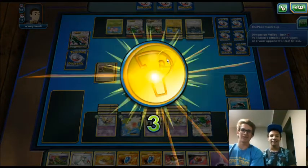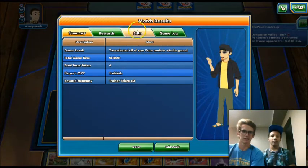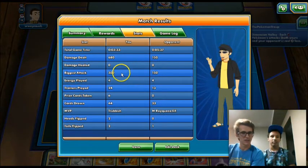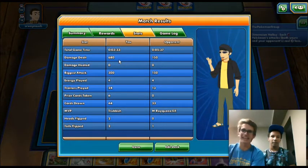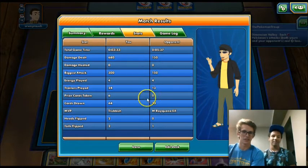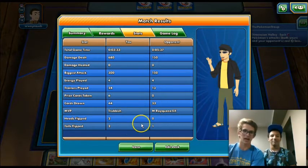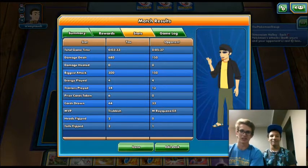Our opponent was kind of able to get set up, but we were just able to play too aggressively. Our biggest attack was 300, and we did 680 total damage that game. He only got to attack once. That's our first battle — we'll go right into another one. We'll be right back with our second battle with the very powerful Tool Drop Trubbish.